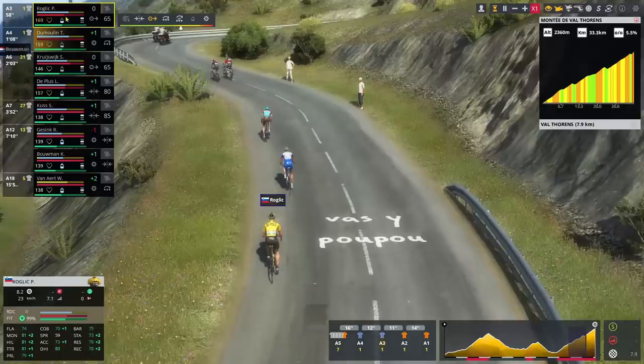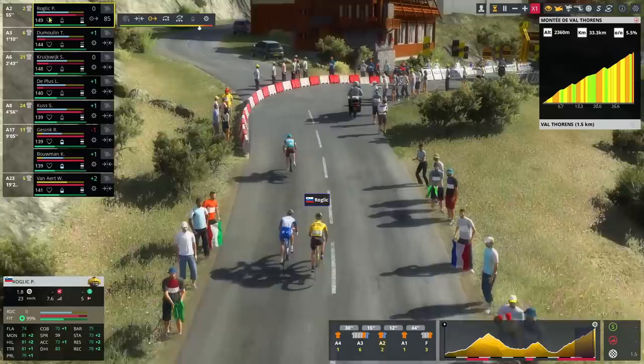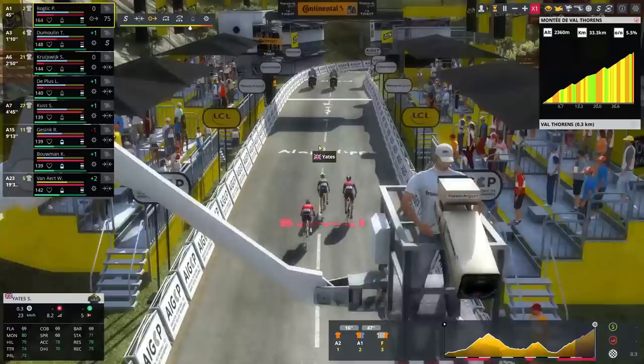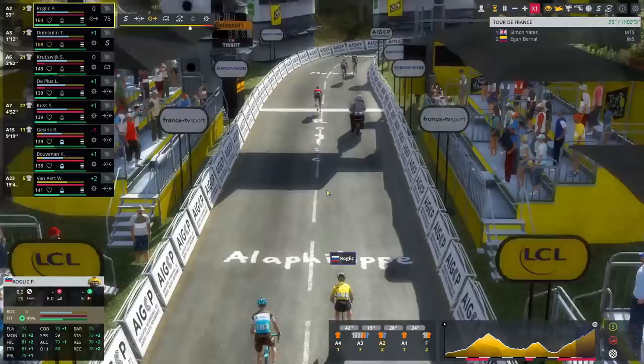Pogačar is already done. There are attacks in the group ahead and Pinot is being dropped. I think we're on for maybe a top five but not much more than that. Up the road, Yates, Quintana, and Bardet seem to be the strongest on this climb into the final 2k. Let's push with Roglič up to Bardet into the final kilometers. Up the road Yates, Bardet, and Quintana fight for it — Yates drops Quintana, drops Bardet, and Simon Yates wins on Alpe d'Huez.